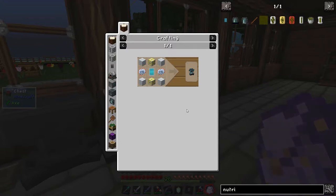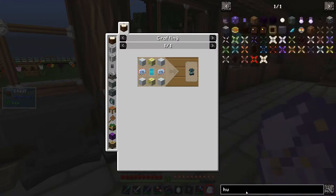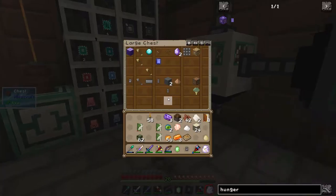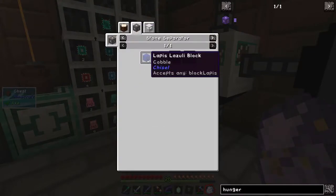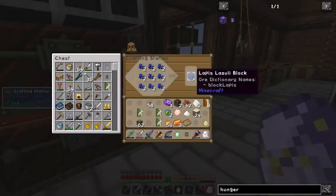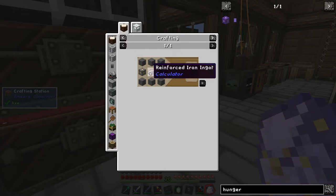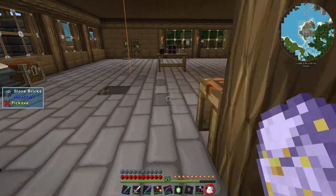Instead of a nutrition module, which I can't make because I haven't got any iridium, I'm just going to make a hunger module — it's pretty similar and pretty easy to make. It needs a large amethyst and I've got two. I wonder if I can make them — I can make them with a lapis block and that'll give me two. So let's grab enough to make two: 18 lapis. Your old pal Columbo has just noticed that the amethyst needs to be made in a stone separator, so I've got to make one of those — it's just some power cubes and stuff.